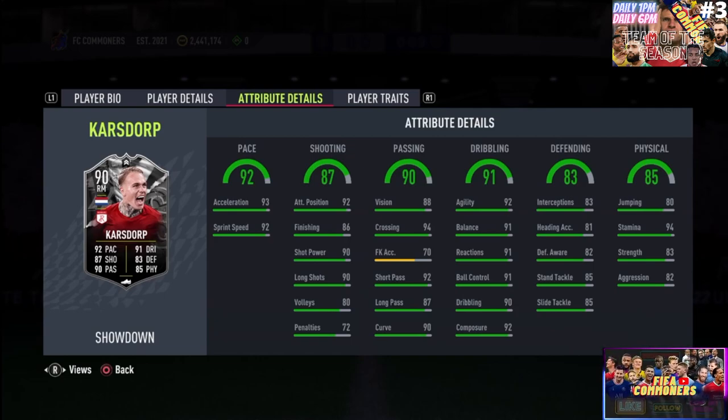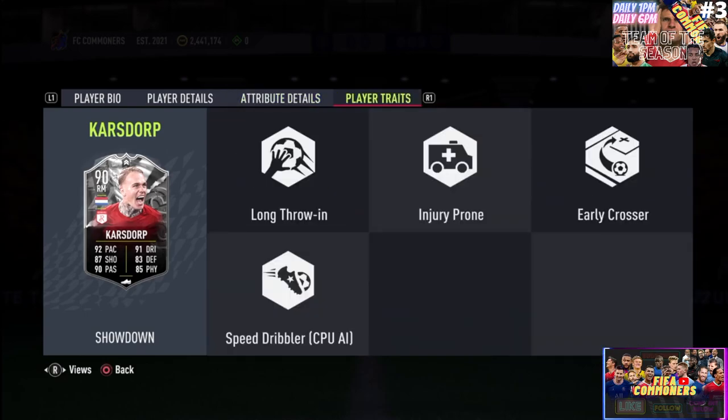The physicality is at 85. 94 stamina — he's going to play the entire game. 83 strength, 82 aggression. We absolutely love that from EA Sports. Moving on to player traits: long throw-in, which is actually very interesting — he can be your player that gets the throw-in balls there. Injury prone, early crosser, speed dribbler. All very good.